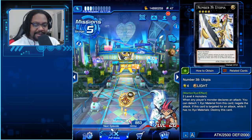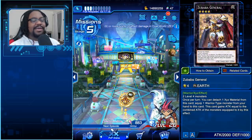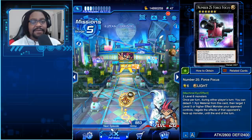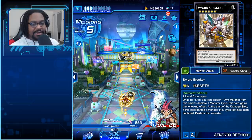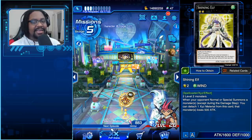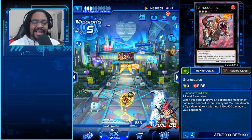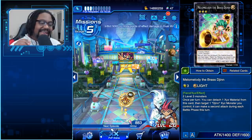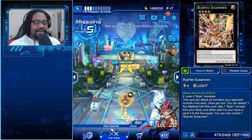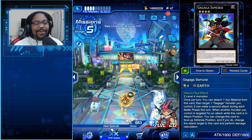Right now in terms of ranks, we're looking for two things for mainstream competitive viability. Number one: low cost — we need something that can be summoned easily with one or two cards. Number two: a powerful effect. The most powerful effects are cards that can remove, destroy, or banish a card. Right now there's a small handful of cards like that, but the cost is a bit too high unless you have a summoning-spam deck specializing around level four. The best cards we can use are going to be your rank fours.